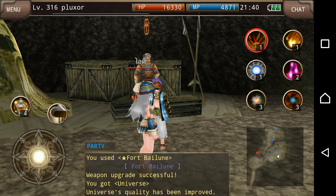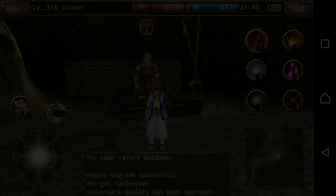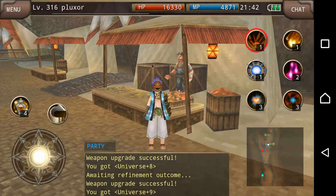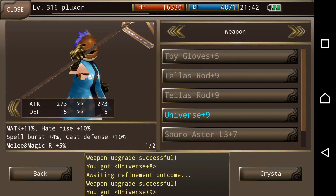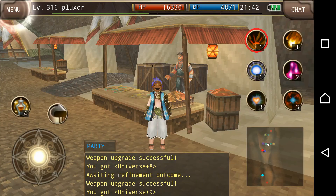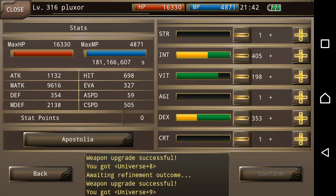So I'm going to go ahead and refine this to plus nine again and show you guys what's up. Alright guys, I finally got done refining that one up another two to plus nine. Before I show you the results, let me show you that it's at plus nine and it's at 273. Now my magic attack is 9616.